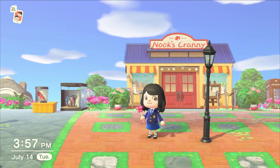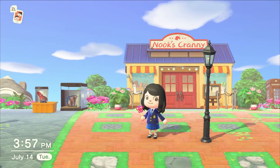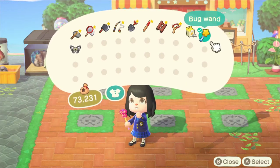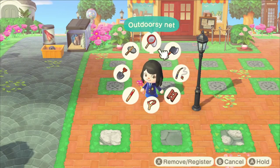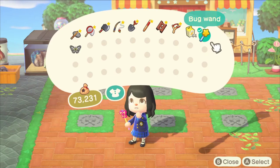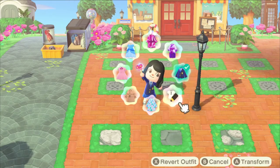It doesn't matter which wand you use — you could use any of them. I'm using the bug wand right now; I think it's so cute because it's shaped like a pink butterfly. What you do is load up your bug wand and hold it. You can put it into your tool ring or just have it in your inventory. The great thing about doing this is that it frees up one slot so you don't have to carry around your swimsuit all the time.